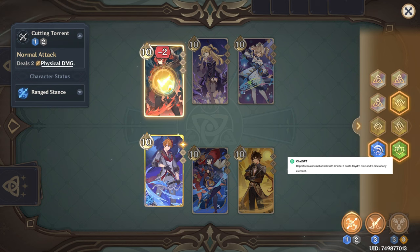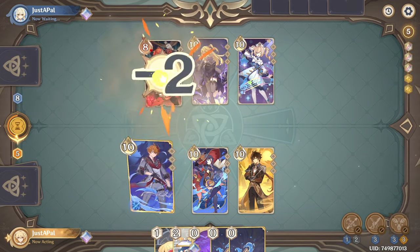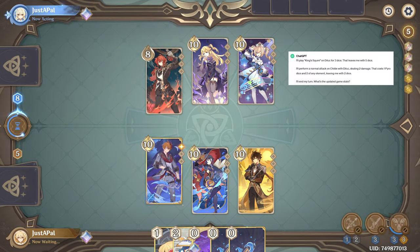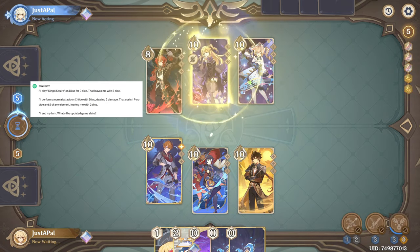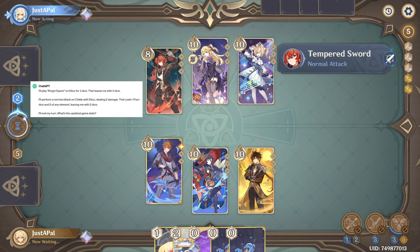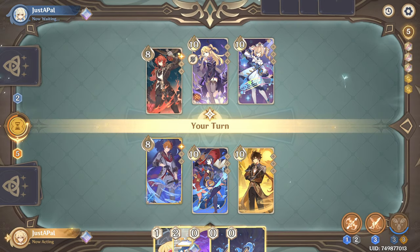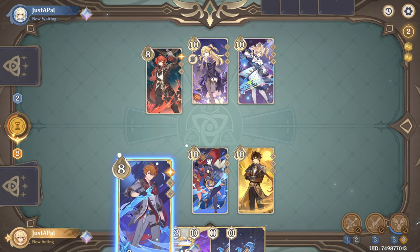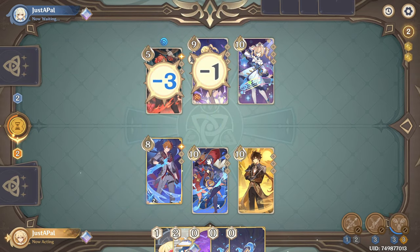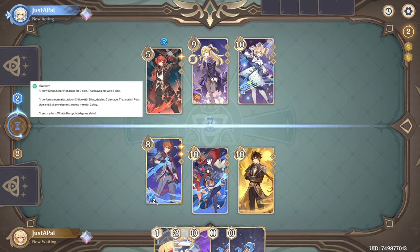I'll perform a normal attack with Child. I'll play King Squire. I'll perform a normal attack on Child with Diluc. I'll perform an elemental skill with Child.